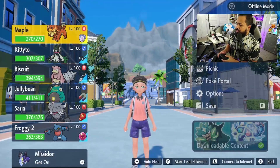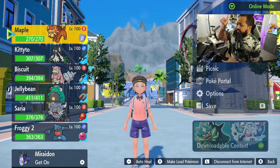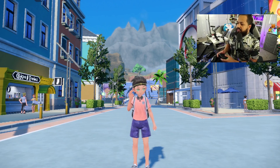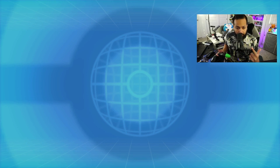The first thing you want to do is make sure you connect to the internet. You're going to see right here that we are in online mode. Once that happens, we're going to go all the way to the Poké Portal.